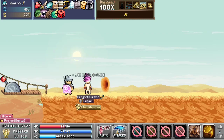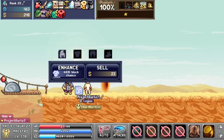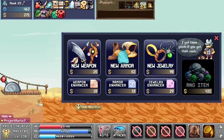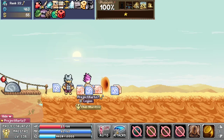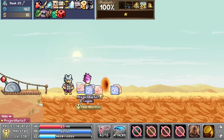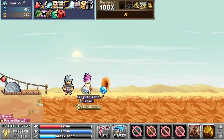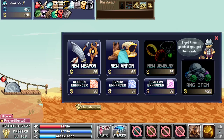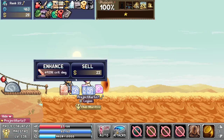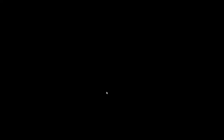I picked up the RNG voucher, which lets me sell enhancers and get RNG items. While we've got time to sit around here, as long as I don't misclick and walk over, I can do the enhancer loop. Selling those enhancers gave me enough money to buy more enhancers. Now we're going to move on.